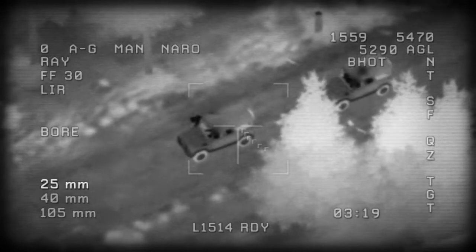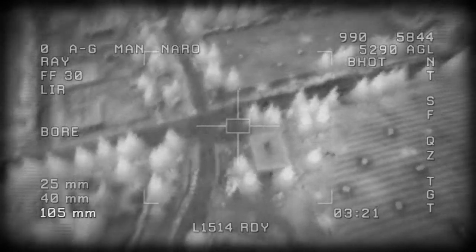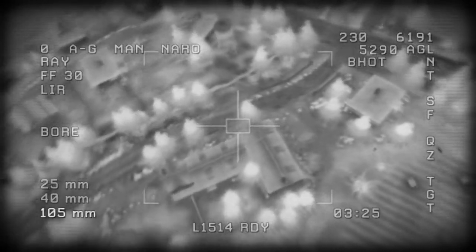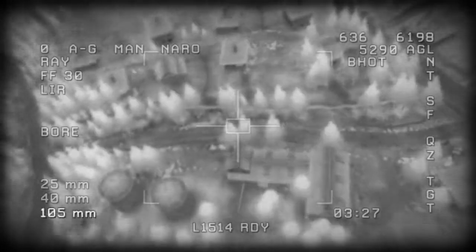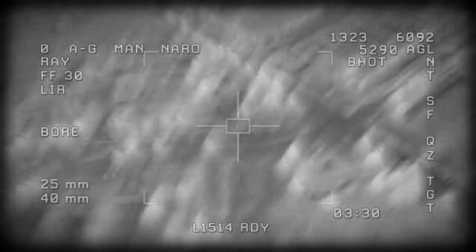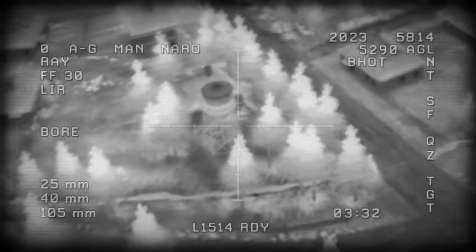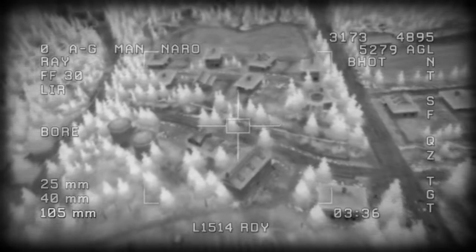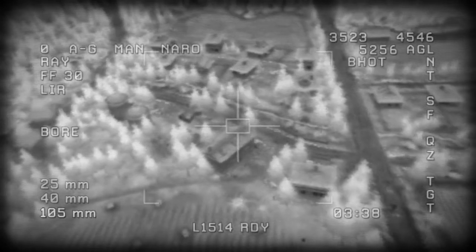Heads up. Hostile forces are setting up ambush points along the curved road. Navigation, which one's the curved road, over? Fire control, do you see the water tower, over? TV, confirm you see the water tower. You talking about the water tower near the intersection? Roger, that's the one. And next to that water tower is a curved road — do you see that? Roger that. Track that road into the next village.